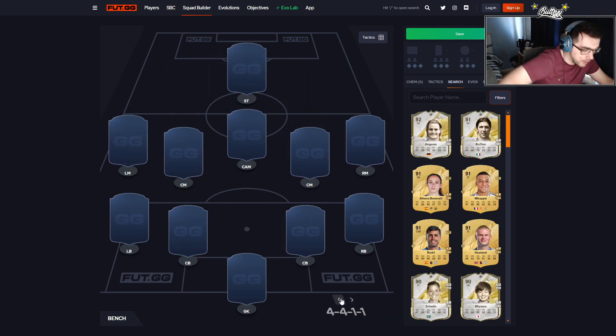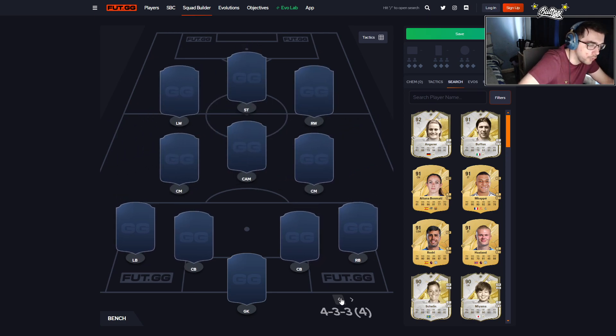In terms of formations, I'm just going to probably go with the 4-3-3-4 with the left wing and right wing, a CAM, two CMs, and one striker — just because I don't know what's going to be good. I'm just going to be trying out a bunch of different stuff.